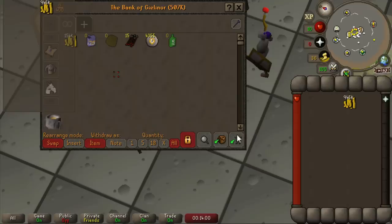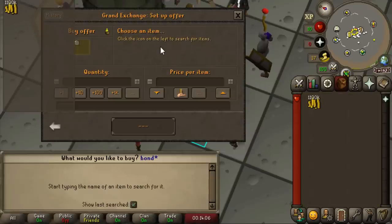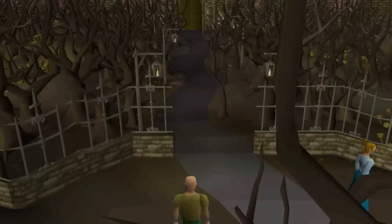I got pretty demotivated after that — it hit me hard. We'd been playing for over 10 hours and only had about 1.1 million gold to show for it. With bond prices over 6 million gold we were still so far away from our goal. But that didn't stop me. I got right back on the horse, headed back to Draenor Manor, and started picking up fish food and poison again.